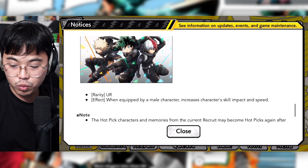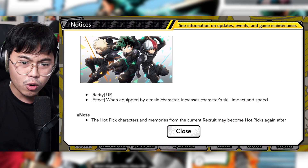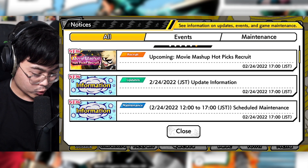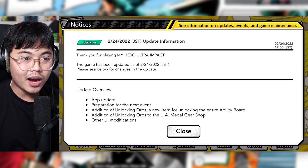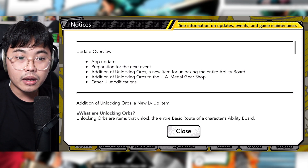There's also a UR memory for male units which increases speed and power. I've already done showcases for each of the three units, so I'll leave a link in the description. Keep in mind those showcases were done four months ago on JP, so my opinions may have changed, but you'll be able to see the damage output from them.